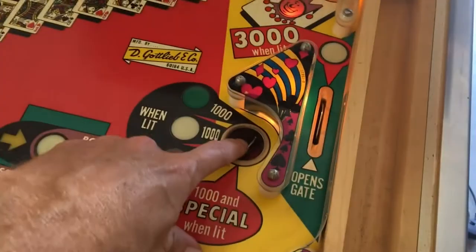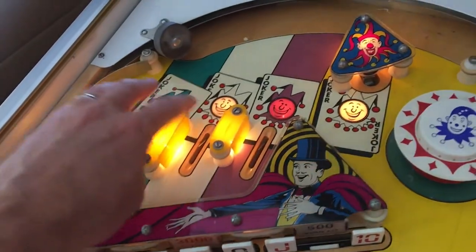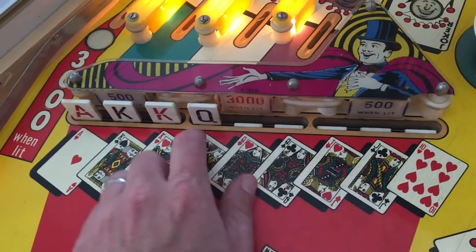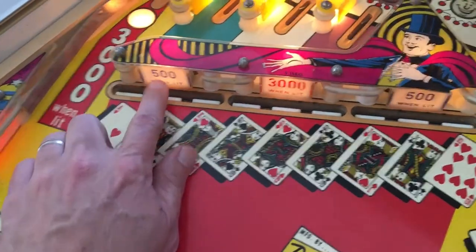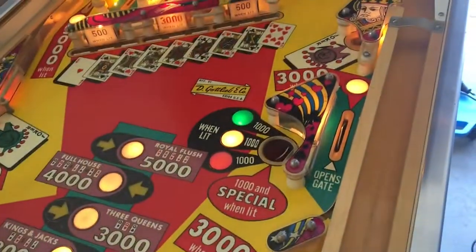Definitely getting close. One thing I noticed — this out hole is still not kicking out. It is scoring though. I'd like to run through and make sure all the switches are working. I don't think this one reset; I had it down last game, so that's something I need to double-check. A couple of them stick. Everything else looks good — free games are scoring, which is good.